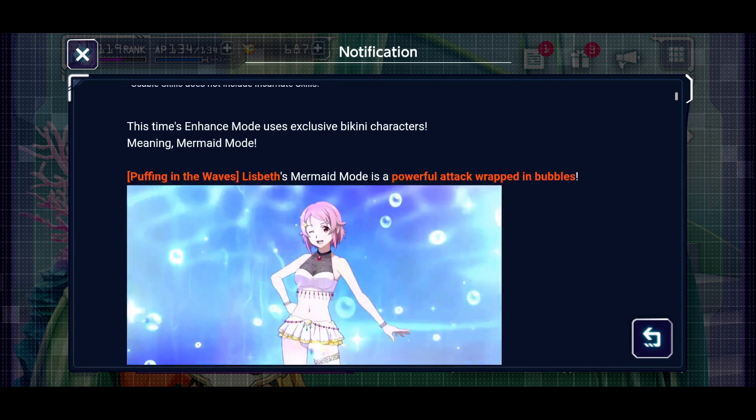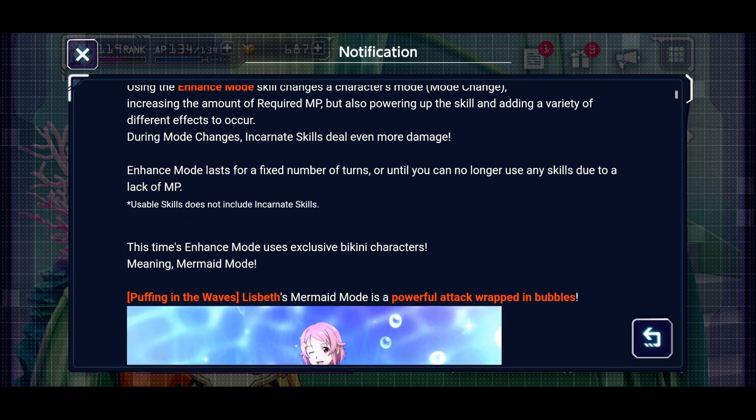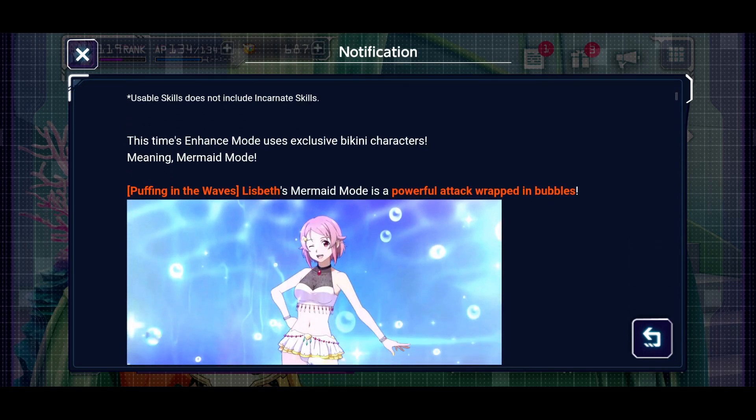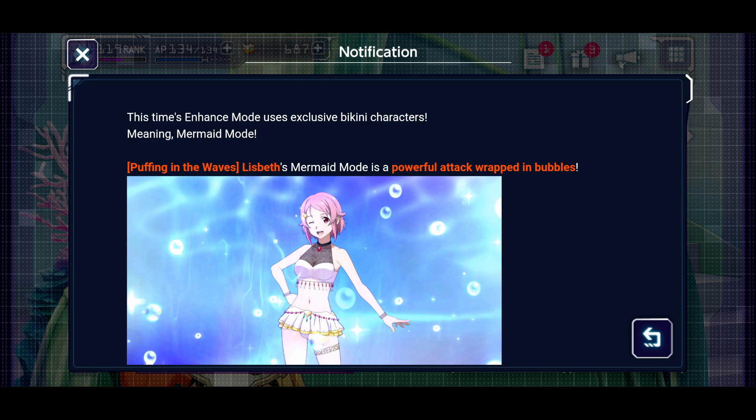Our first seasonal banner was the Roni and Tsa for the Valentine's time of year, and our second one is going to be a Liz and Asuna enhanced mode mermaid unit. They are calling it Mermaid Mode - I think that's just meant to be a joke, it's not actually like a real mermaid mode, it's just an enhanced mode Liz and Asuna. But this is pretty cool.